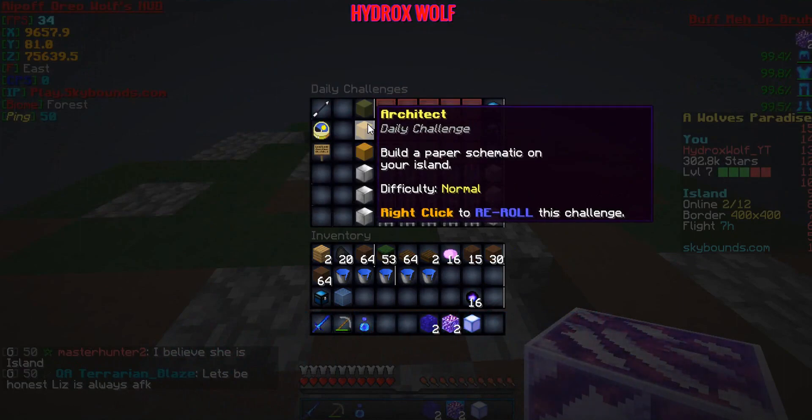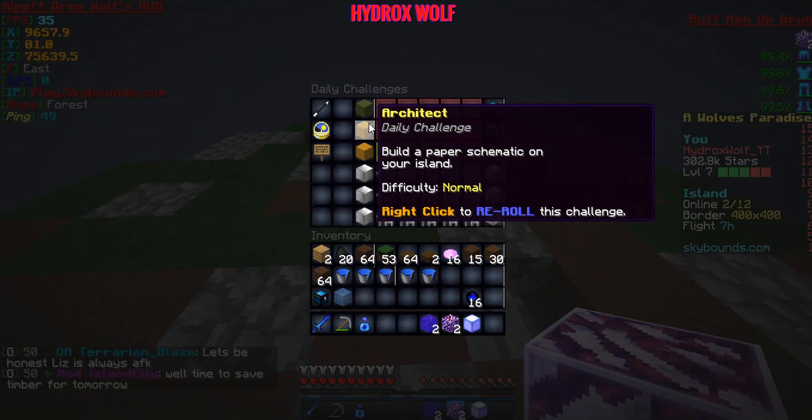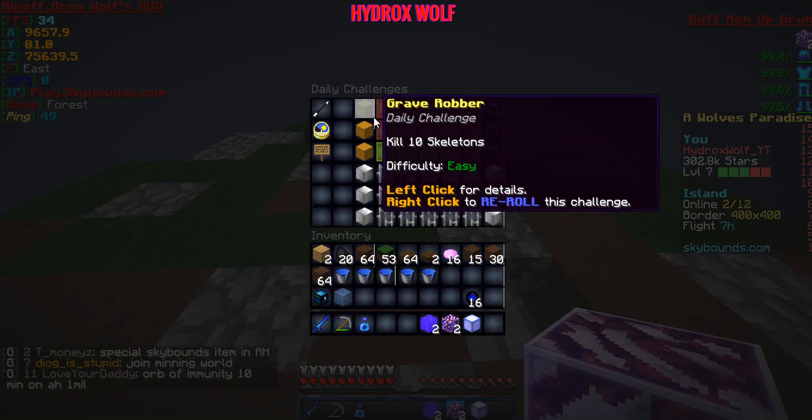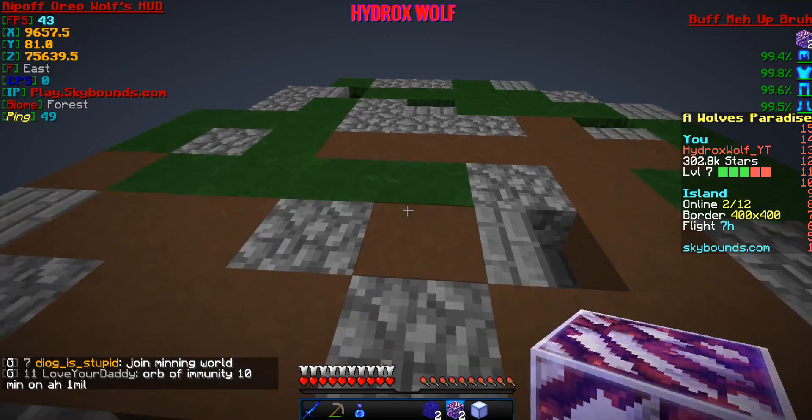We have Architect and we have Grave Robber. Architect: build a paper schematic on your island — I think I have a schematic, probably a pumpkin patch, which is easy money and easy challenge completion. Grave Robber: kill 10 skeletons. I could do that actually, because I have 10 skeleton eggs. Let's go do that after we get these done.